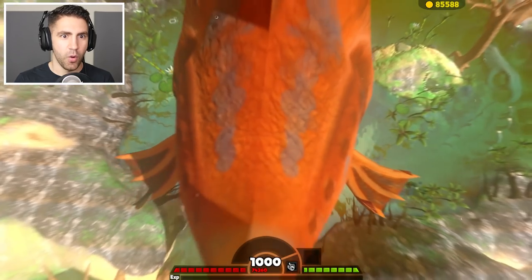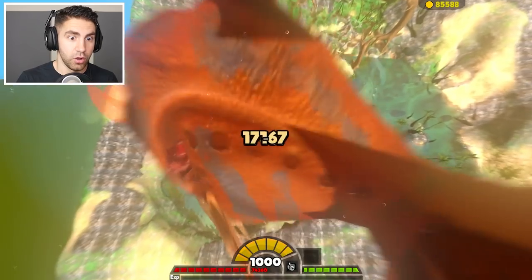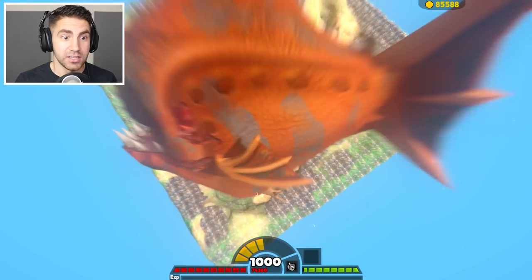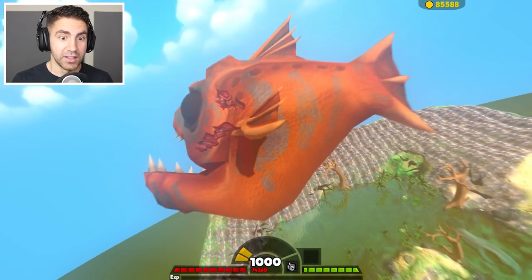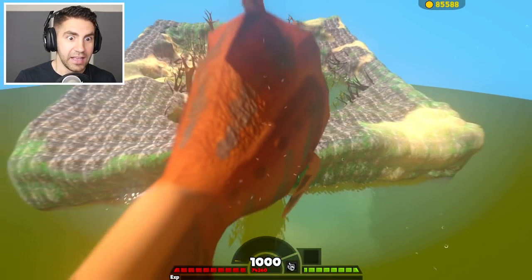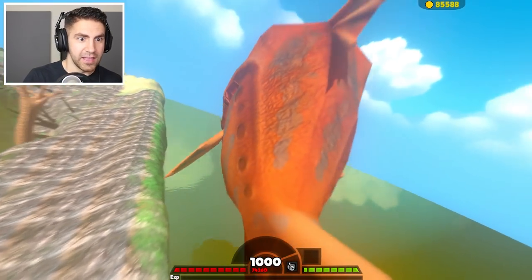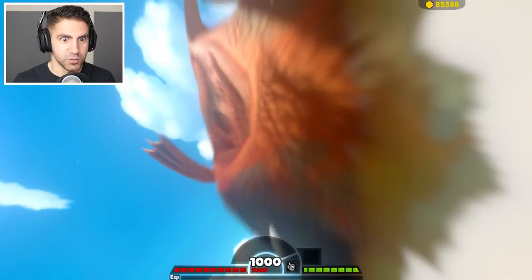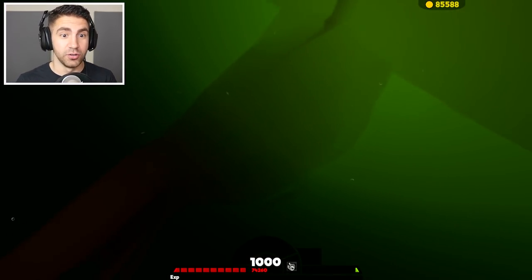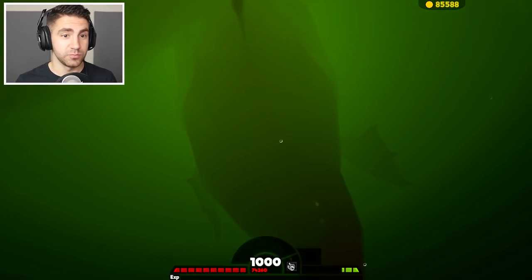Let's see what our damage is. 7,000 damage, 11,000, 18,000! Every time I bite I'm going higher in the sky. Land back in the swamp. I'm flying — I think I have control of this guy, kind of. Can I land in the swamp? I'm in some water outside the swamp. I'm in a new world. This is my new life — welcome to it.